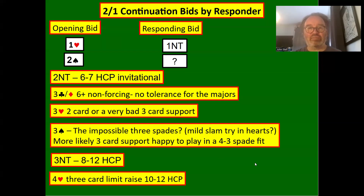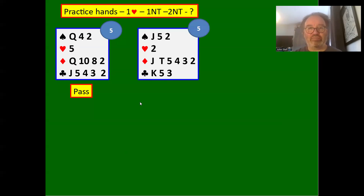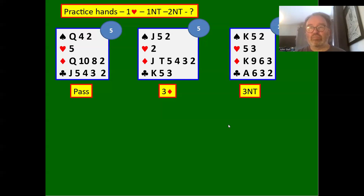Practice hands: one heart — one no trump — two no trumps. We can just pass — two no trumps isn't forcing. We've got a five count and decided not to pass one heart because we might find a better contract. Two no trumps could be better than one heart. With a terrible hand we bid three diamonds — weak hand with a long diamond suit, should have at least six diamonds. With a 10 count, an easy three no trump bid: partner's shown a strong hand, we don't have hearts or spades, got the minors stopped — we simply bid three no trumps.